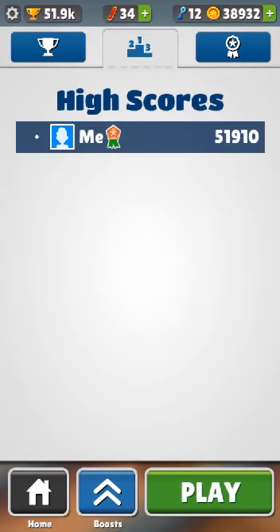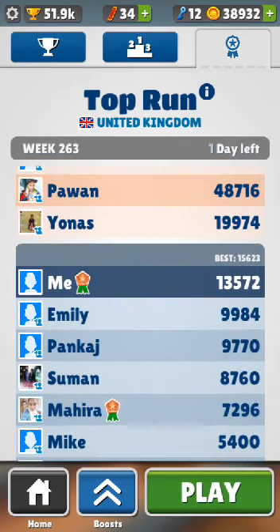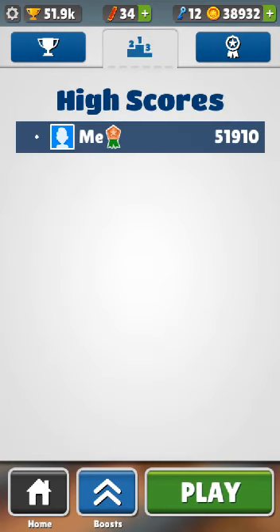My high score is... okay, it's loading for some reason, but if you look properly it's actually 13,000. I don't know why it says 13,000 because at the top left-hand corner it says 51,000. It's weird — when I go to high score it says 51,000 but this screen shows 13,000. Very strange.